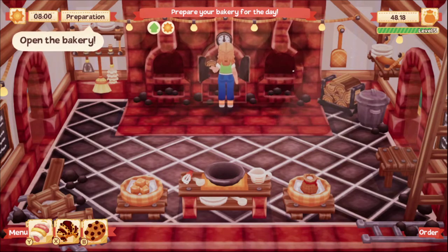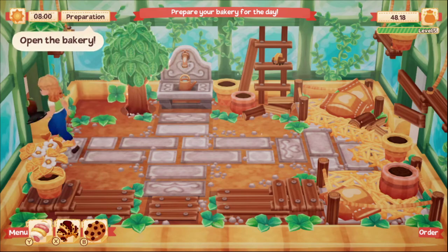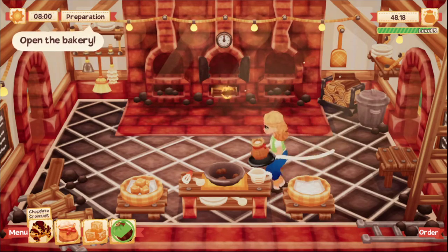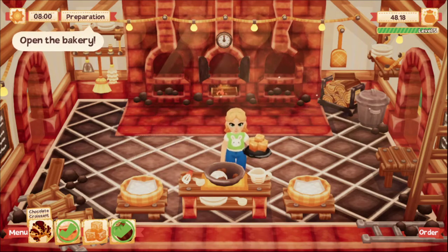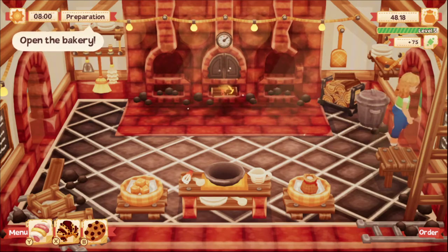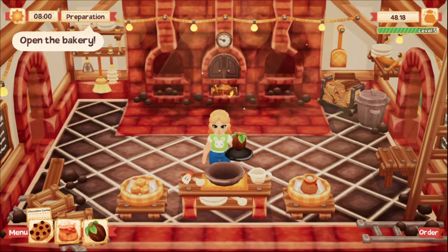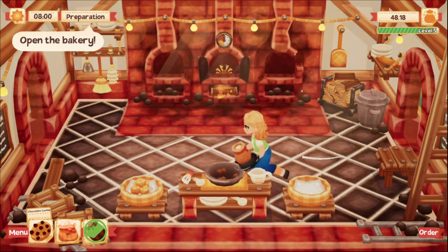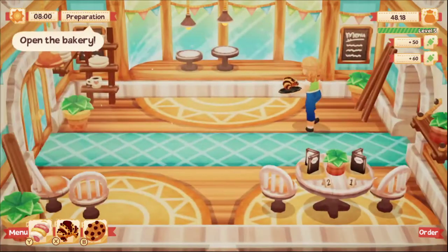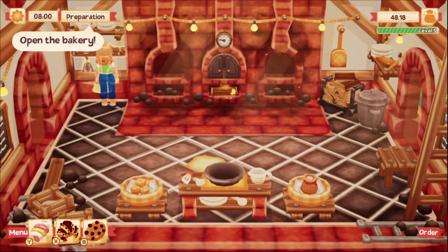Let's get the oven going. The plant doesn't need to be watered, so let's go ahead and make the chocolate croissant — I have a feeling that's going to sell really well. We'll get that going and then maybe make a chocolate chip cookie as well. Get that out here on our display. Oh, that looks so good — this is just making me hungry for something sweet!